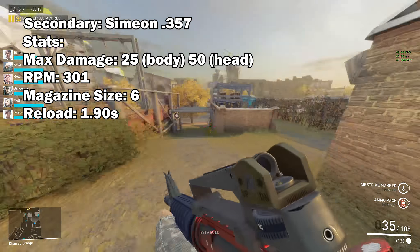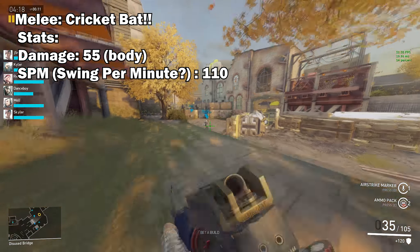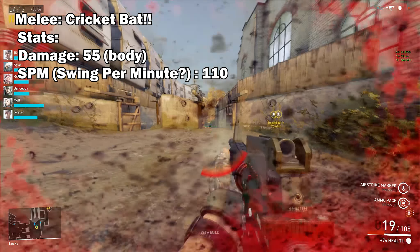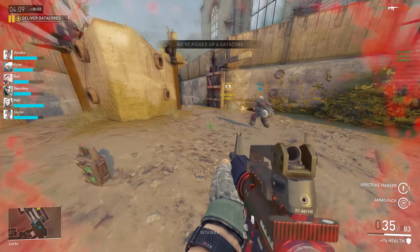The Simeon's reload speed is 1.9 seconds. The Cricket Bat does 55 damage to the body with an SPM of 110. Pretty deadly as a melee weapon in close combat, I would have to say.